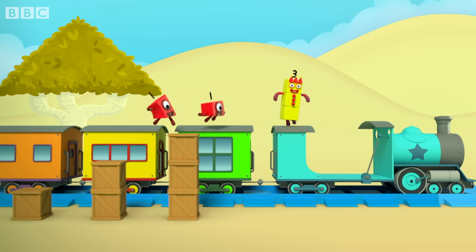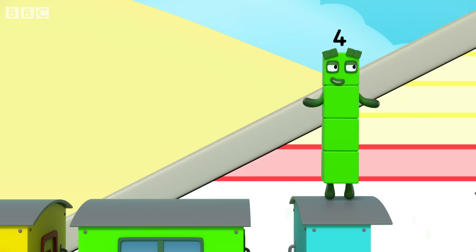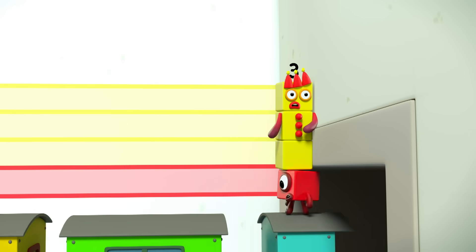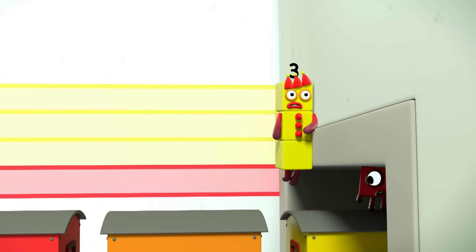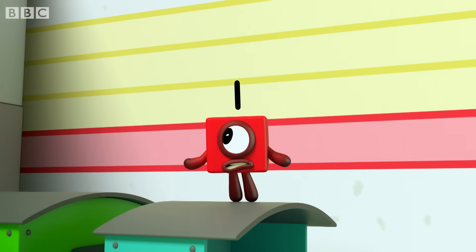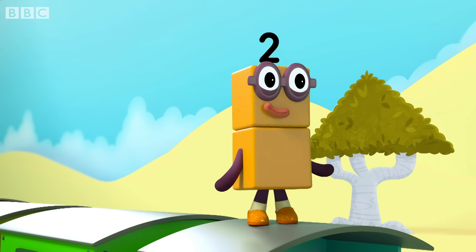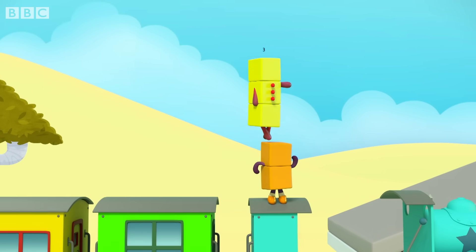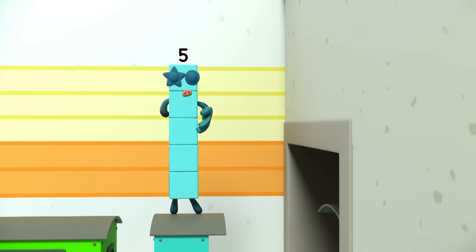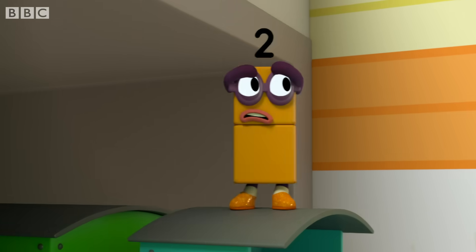Hop, hop, hop on top. One plus three equals four. What does that mean? I'm not quite sure. I don't think I'm sure not before. Minus three equals one. Two plus three equals five. Only I can start the train, and I am back to five. Minus three equals two.